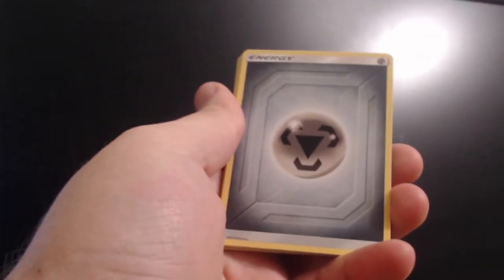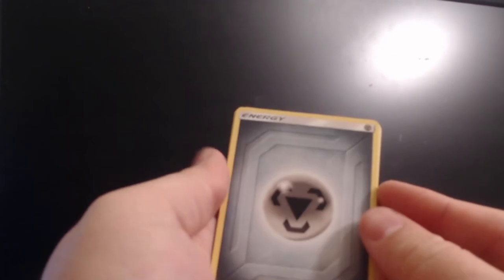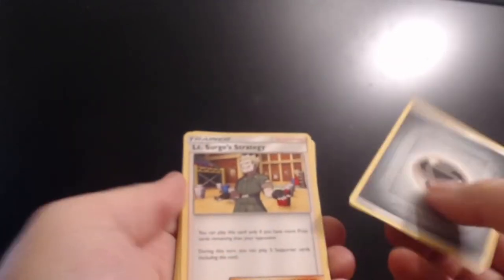Do I remember the little trick? I think it's three from the back — one, two, three. Nope, it's one more — it's four from the back. Alright, so up first we have the Metal energy and Lieutenant Surge's Strategy.